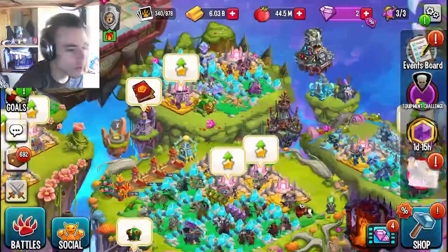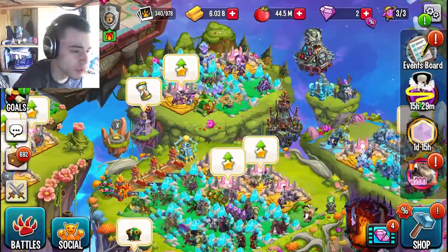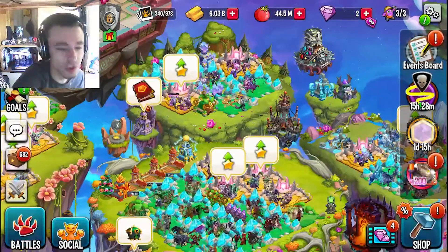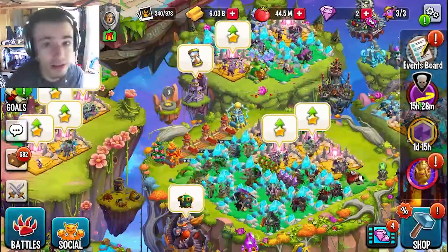While trying to find the bounty, you can also find cells, gems, gold food, and all kinds of other things. Those are really good to have, so participating in this event isn't only for the monster — you can also get a lot of other useful stuff.